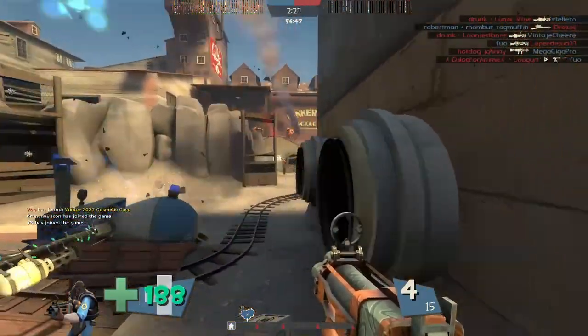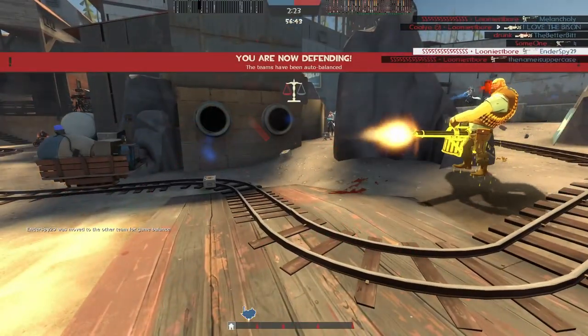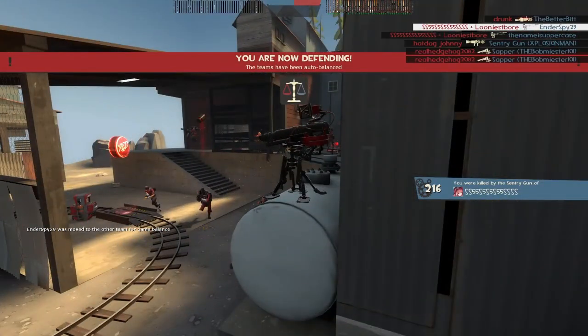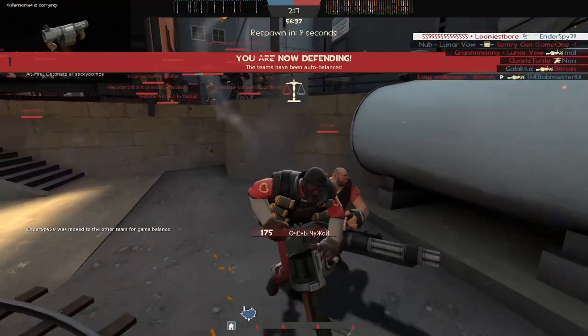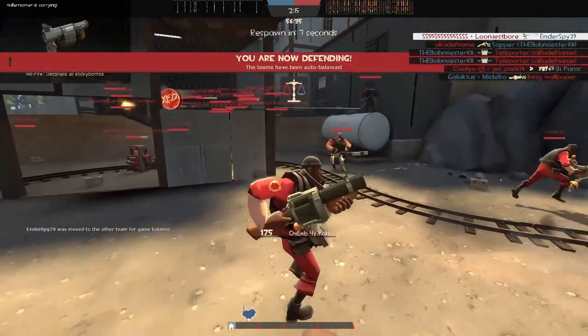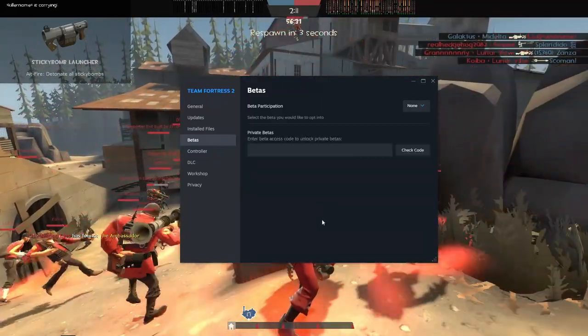Welcome to the video. Today we're talking about the performance improvements in the DirectX Vulkan 64-bit version of TF2. This is a beta in Steam, available right now. If you see this, you see Linux test — but this also works on Windows.